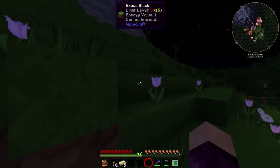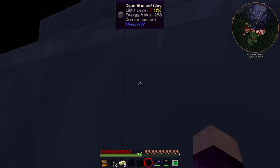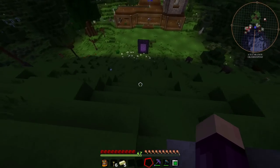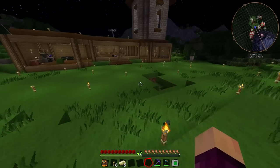The cool thing about the step assist is we can just run all the way up this mountain without having to jump once, which is fantastic. And the other cool thing is we can do these massive jumps and because of our boots we take absolute zero fall damage, which is absolutely fantastic.